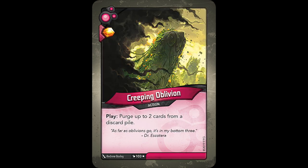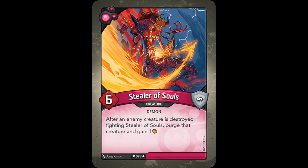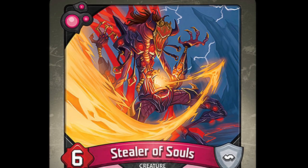As we all know, Creeping Oblivion would later evolve into one of Keyforge's most infamous creatures, but we're not there just yet. Another Dis creature that purged was Stealer of Souls, that not only purges the creature it destroys in a fight, but also gains Ember for doing it, making him a source of deck control, board control, and Ember generation all in one, making him quite the threat.